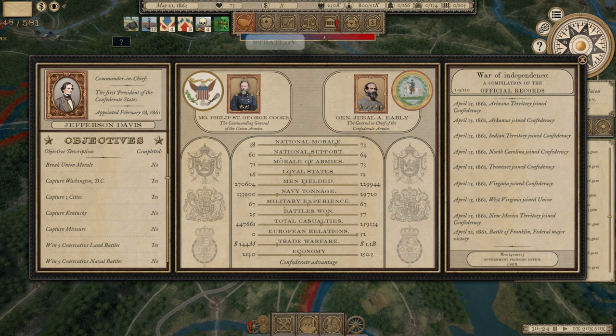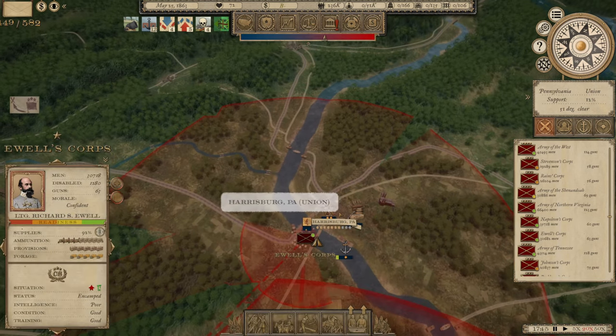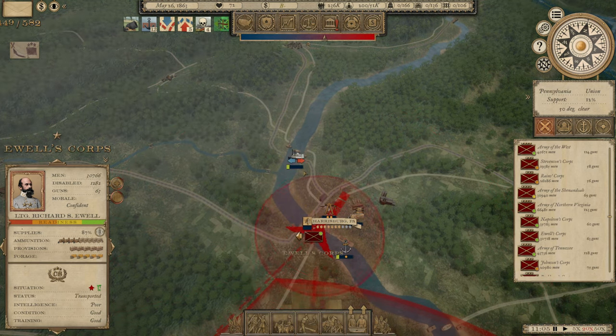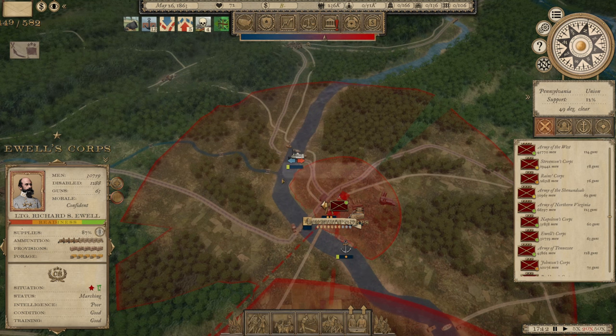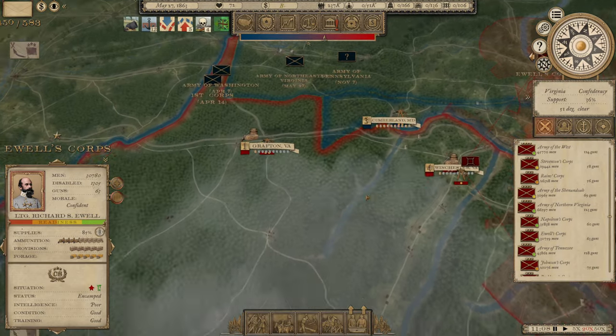His national morale is back up to 38 — it was 34 when we began recording this episode. So Ewell has arrived in the Harrisburg vicinity. We're going to send him across the Susquehanna River. This Susquehanna River is really shallow — you could, in a lot of places, just walk across it. It is not a navigable river for ships and things like that.